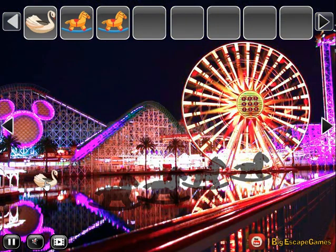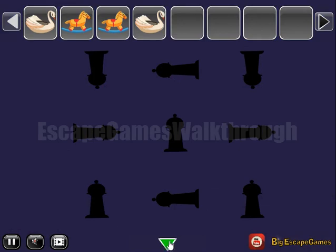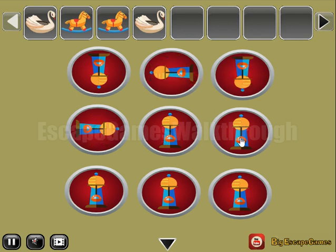Going further to the right, one more swan. Here we can see a hint of directions. Let's rotate these lighthouses: down, left, down, right, up, right, up, left, and up.